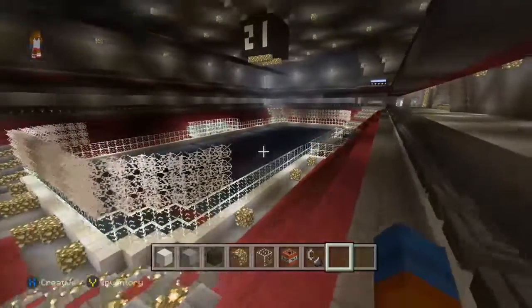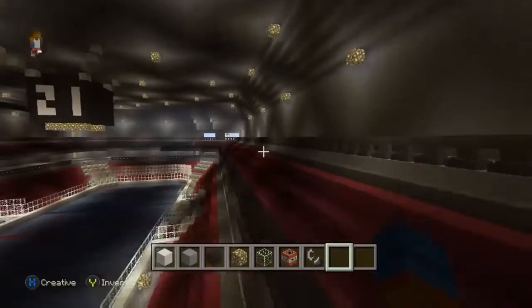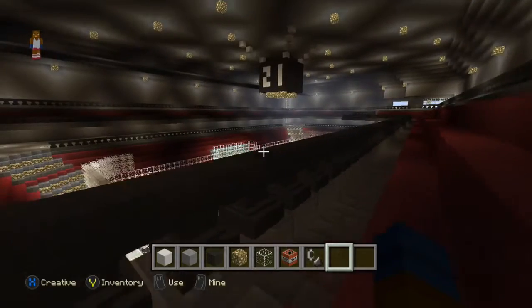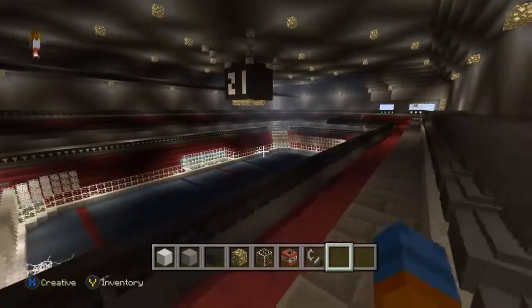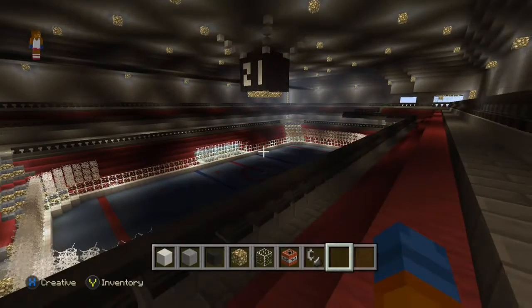These are some seats. A lot of glowstone — it's not completely done, we still have some more work to do, but you get the general idea. Here are some seats from the top. It actually looks pretty nice. A lot of wool was used in this ice rink because it's so big.